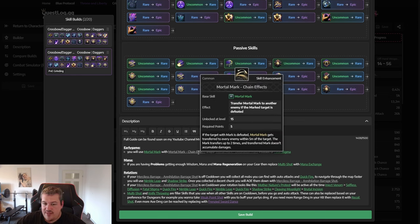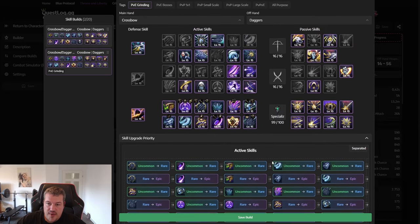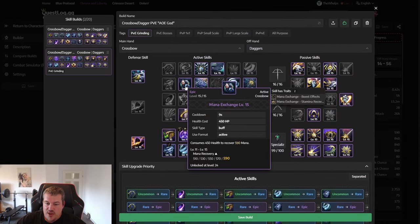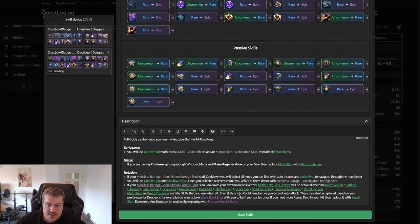If you're having mana issues while leveling, I'd recommend replacing Multi-Shot with Mana Exchange, where you can trade some health for instant mana recovery. Health is easy to regain with a health pot, while mana pots are more limited by comparison. I've also noted down the rotation for how you want to play in the earlier stages of the game.